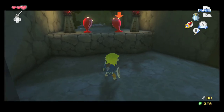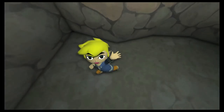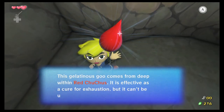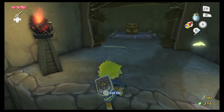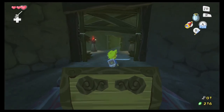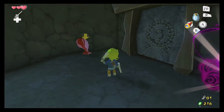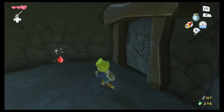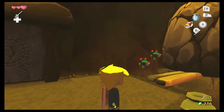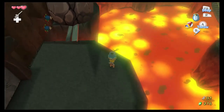This is Red Chu Jelly. It can be used for potions. I cannot use it, but if I bring five to the potion shop, he will make a red potion for me, for free. There are different colored Chus as well, and if you bring a certain number of different colored jellies, he will make those potions as well. Once you get him the different colored Chus, he will stock the different colored potions.